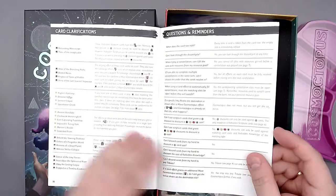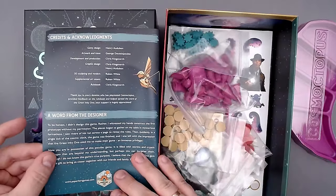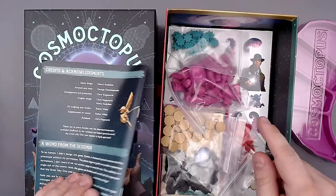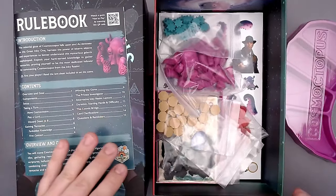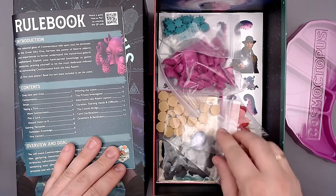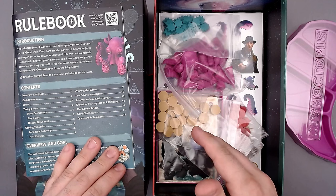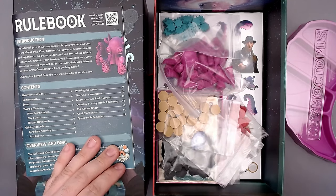And then here we have card qualifications and an FAQ, which is good. But there is no overview. I hope there will be some player aids - I think there will be. I'm really going to be excited for the tokens because I still had the 3D printed tokens in the prototype, and now these are made from wood.